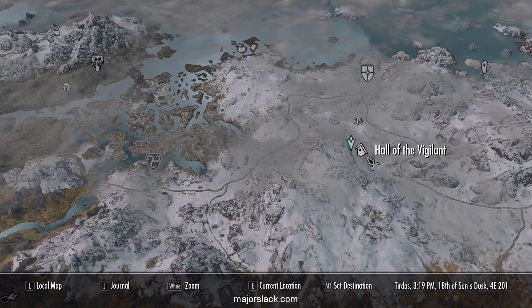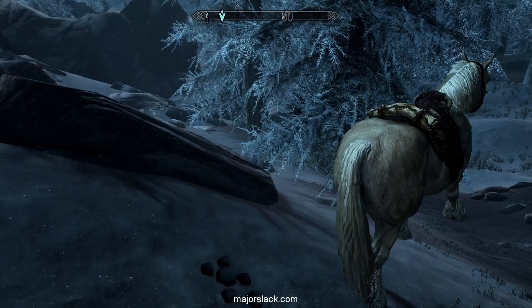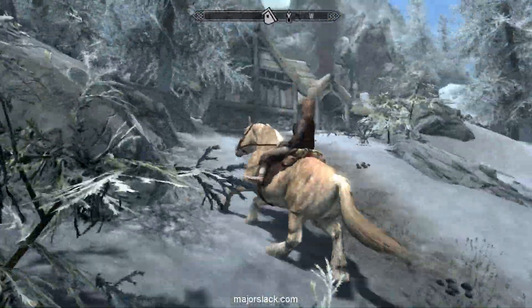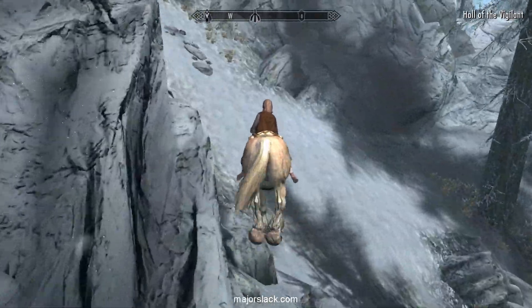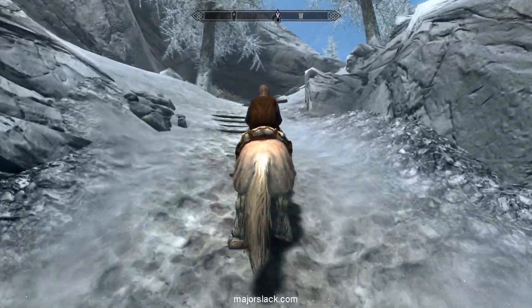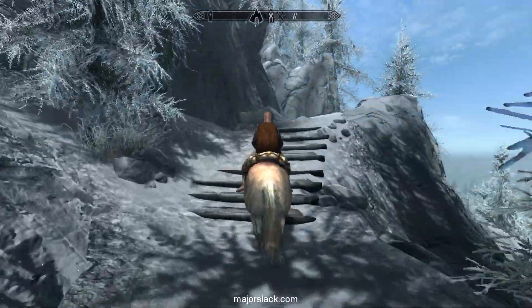Let's go back up to the Hall of the Vigilant. Wait till morning. Ice wolf — this is a little above our pay grade too. However, this is doable. This is on the way up to the Lord's Stone. The Lord's Stone is very important to our build — it will add armor and magic resistance, both of which we desperately need.